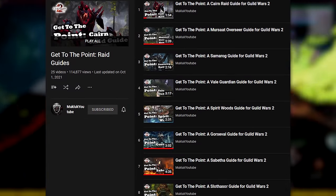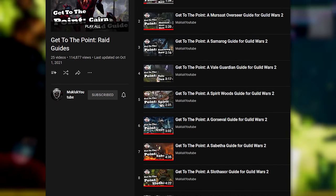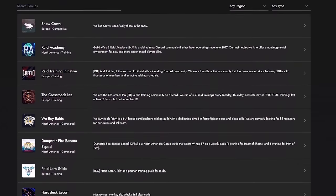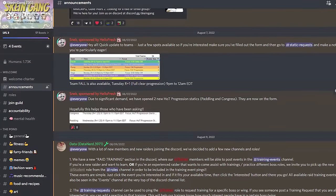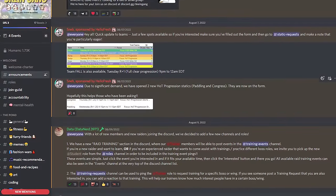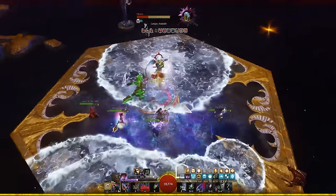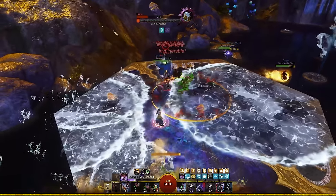Muckluck has an excellent Get to the Point guide series where he breaks down each boss's mechanics in a very clear and concise format — highly recommend watching those. To group up, you can also join various training discords. The Snow Crows website lists out a good number of them, but I'll specifically shout out the SkynGang Discord run by community member Snebzor — he describes it as Tinder for raid groups, which is exactly what it is. Hopefully you find some groups to raid with and earn enough Magnetite Shards to purchase the rest of your ascended gear.